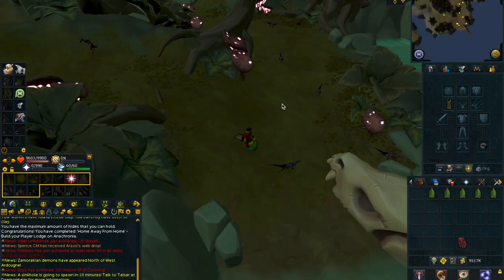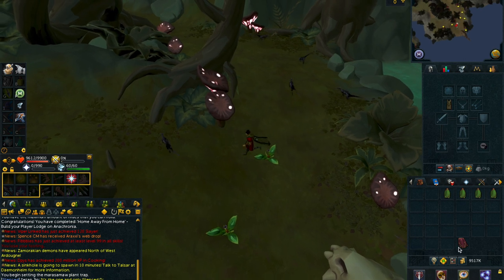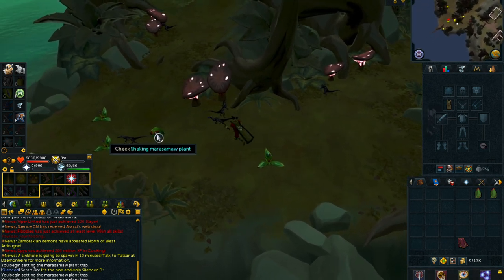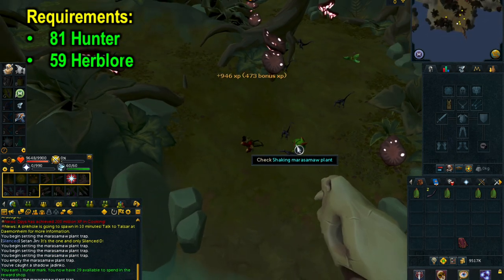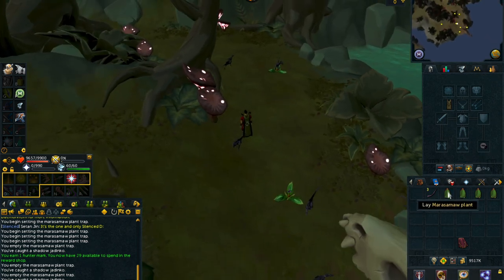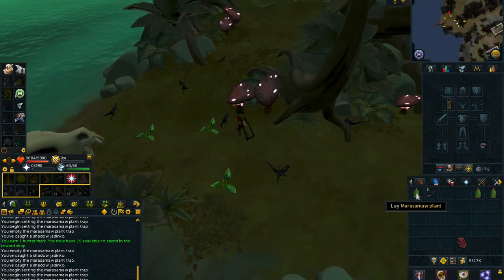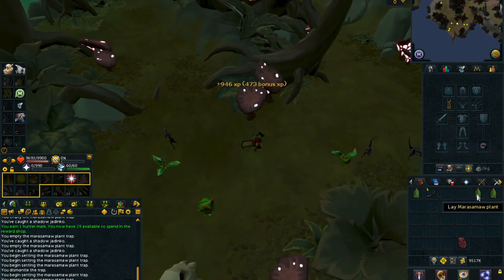Moving on to making scentless potions. To make scentless potions you require an Argy potion and Shadow Vines. The first step is obtaining the Shadow Vines by hunting the Shadow Jadinkos, which are located on Anachronia. The requirements are 81 hunter to catch the Shadow Jadinkos and 59 Herblore to make the scentless potions. To catch them you will want to use the Marisama plants. This is much better than before — previously you had to go to the Herblore Habitat which was much slower. This is a much better way to obtain the Shadow Vines.